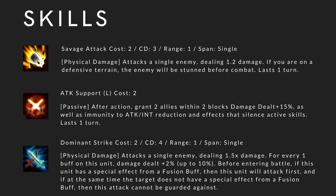This is her core skill: Dominant Strike. Cost 2, cooldown 4, range 1, span single. Physical damage, attacks a single enemy dealing 1.5x damage. For every 1 buff on this unit, damage dealt plus 2% up to 10%, so you need 5 buffs to get maximum damage. Before entering battle, if this unit has a special effect from a fusion buff, this unit will attack first. And if at the same time the target does not have a special effect from a fusion buff, this attack cannot be guarded against. So if your opponent doesn't have faction buff, they cannot guard — it ignores guard. Buffs such as God Spell, Mass Attack, Mass Resist, Mass Protect don't count as faction buff. Beware of that if you are fighting against Toa.